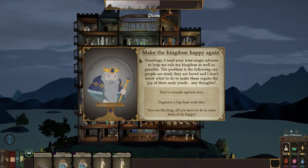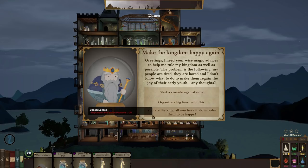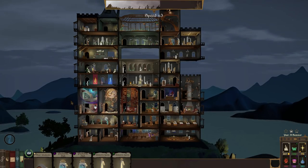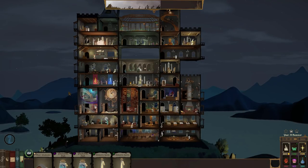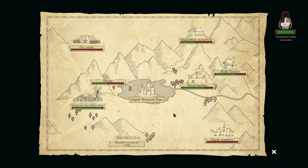We have a message from the king — everybody stand up, tidy room, salute. The king says his people are tired and bored and he wants to know what to do to make them regain the joy of their early youth. We can tell him to go fight the orcs, organise a big feast — we can do that because we have some parkify — or just boss them to be happy, which annoys the peasants. Let's organise the feast. No, it doesn't use any of our resources. We just basically said go and have a big feast with this weird mushroomy thing. People of the kingdom are now jolly.